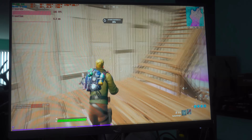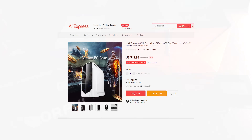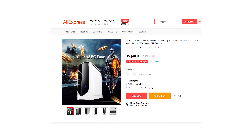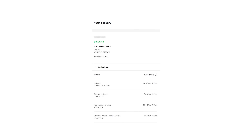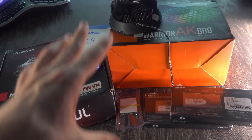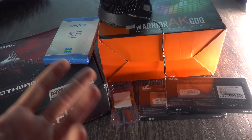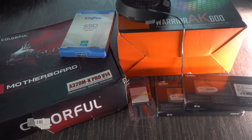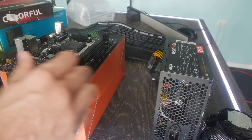I got some good news and bad news, and that is with this build right here, I actually ordered an ATX case, but the seller pretty much duped me in that they gave me the tracking number for the case and they sent it to someone else. So you do have to be aware of this potential scam going on, and therefore today's video we're going to be building this AliExpress gaming PC on a box.